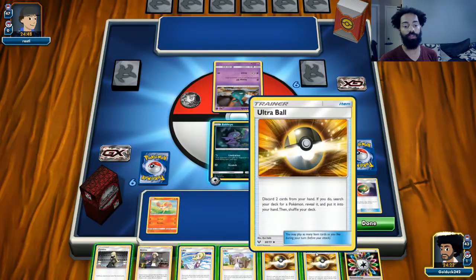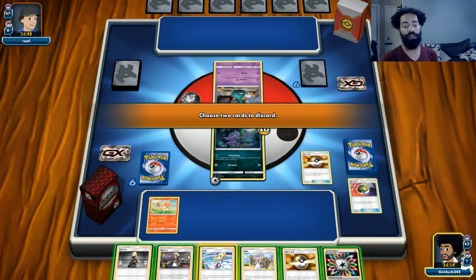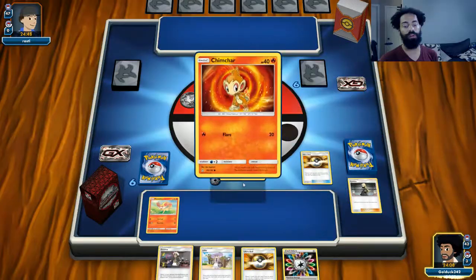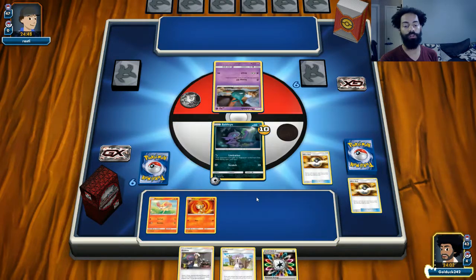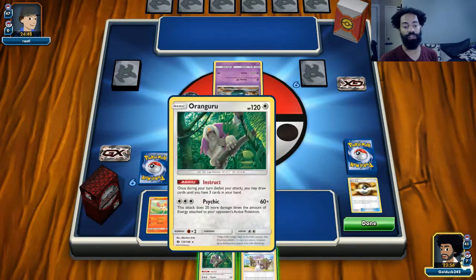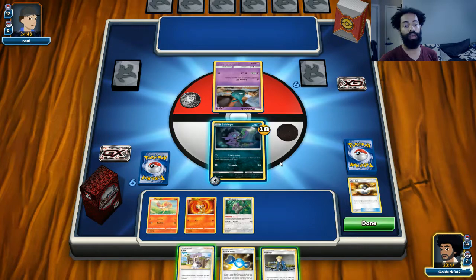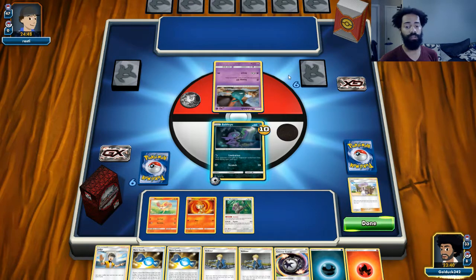We'll get a Chimchar on the bench — maybe we can play down so that we can use the Lillie. Let's get a Chimchar on the bench, discard the Rainbow Energy, and get an Oranguru on the bench as well. So we should be pretty set up except for the fact that we can't attack first turn. We'll end our turn — we actually have two Volkner and two Rare Candy, which is insane right now, though we kind of wasted two Ultra Balls.